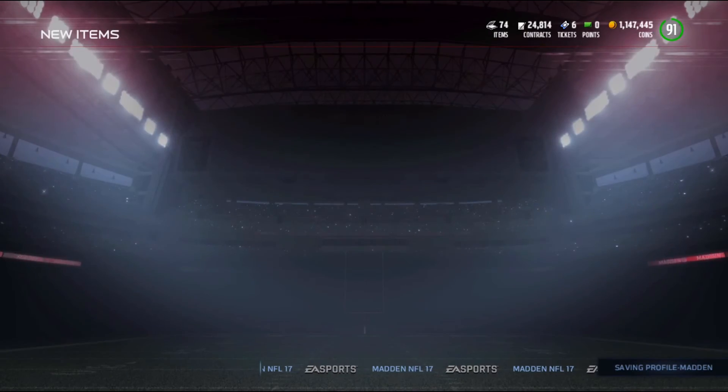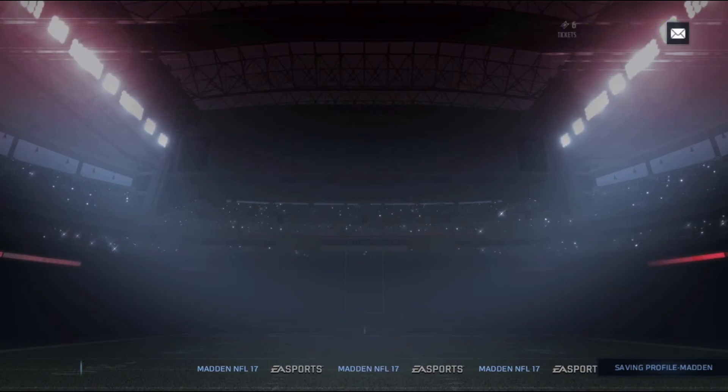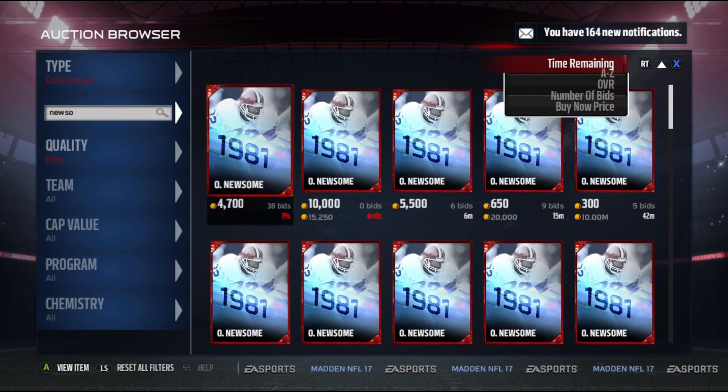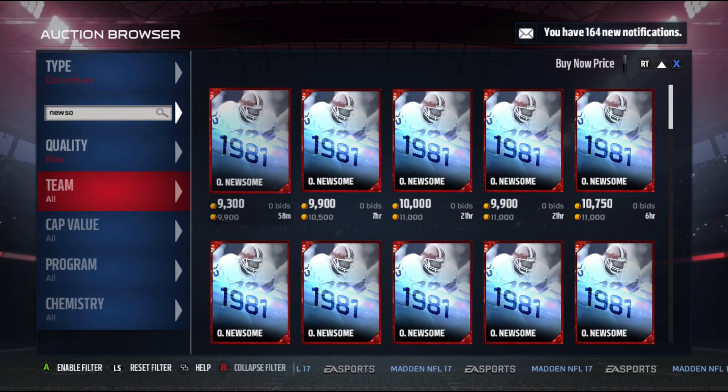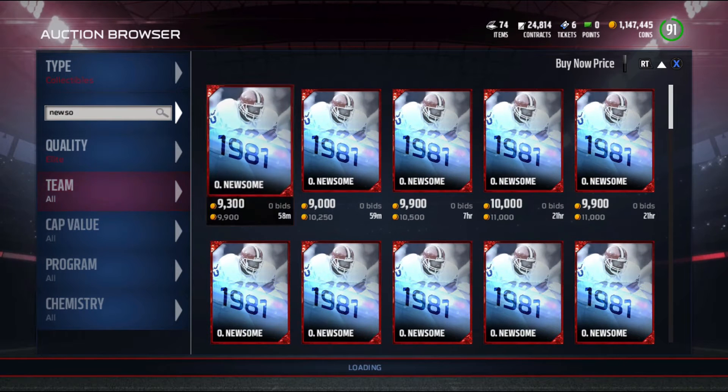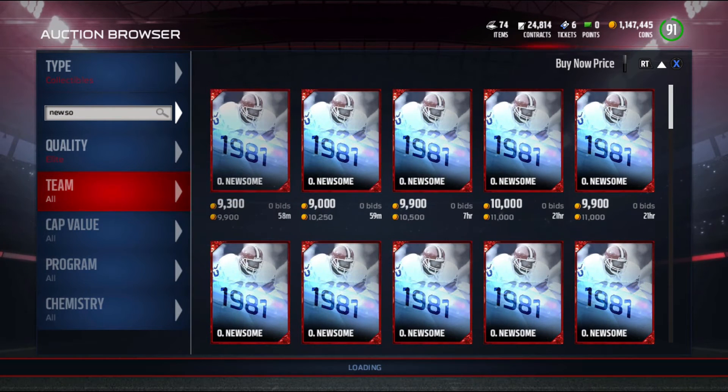People will buy Mel Blount for 200k even if there's one up for 180. Sometimes it requires a little bit more patience in selling, sometimes it doesn't. But sometimes I'll sell right away — like Ozzie Newsome, he's been selling like right away if I throw him up for 130k. So that's a really good deal right there.